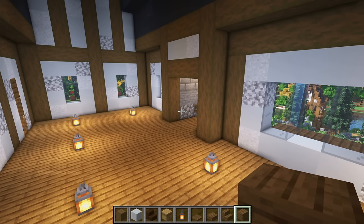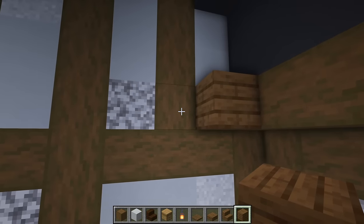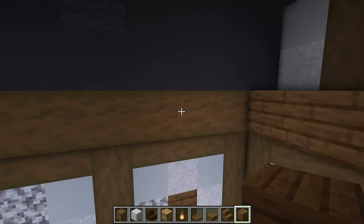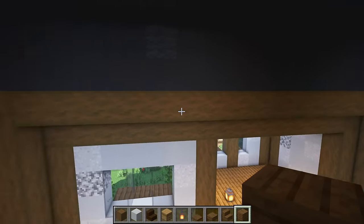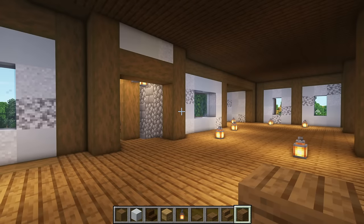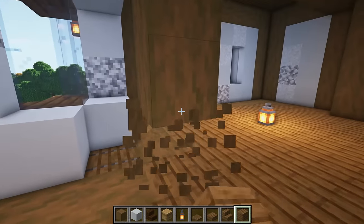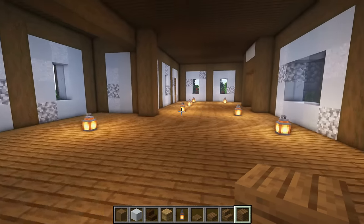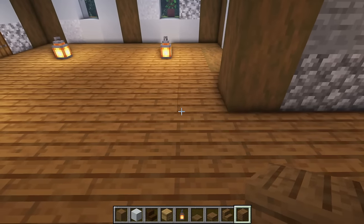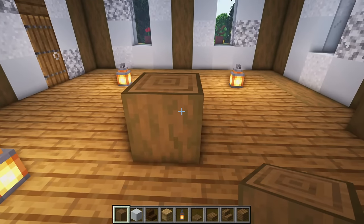That's the ground floor all in place. Let's go up to the stairway and head upstairs to what is going to be part of the inn. Before we do anything on this floor, first we're going to add some lighting and then fill in the next floor using spruce planks. Right here, above this beam — which is one, two, three, four, five, so on the sixth block above — fill in the floor and all the way down here in this gap, just to fill our floor out so we've got our next level.